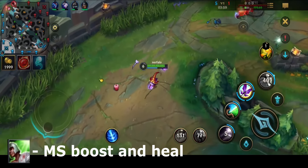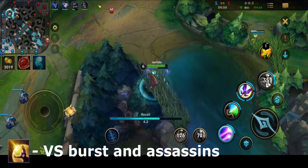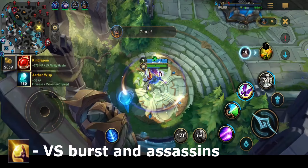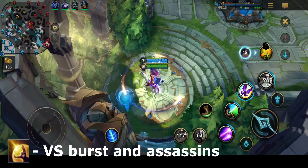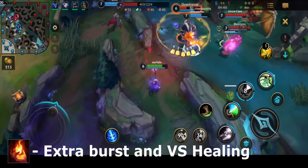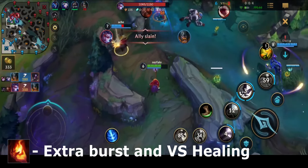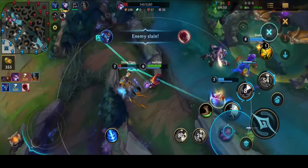Another spell you can consider is Barrier against team comps with lots of burst-oriented champions like assassins, as it will help mitigate a lot of that damage. The last spell to consider is Ignite, which applies Grievous Wounds to an enemy champion. However, it is a bit risky as it won't provide you with a defensive option. If the enemy team has lots of healing or lifesteal, this is a spell you can consider, but the other spells are much safer choices.